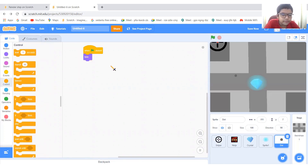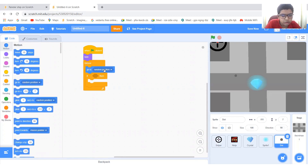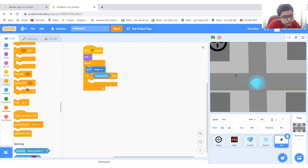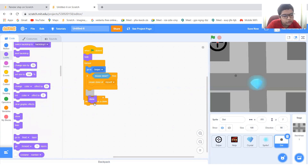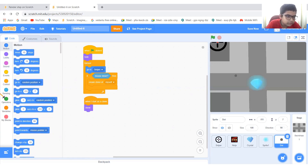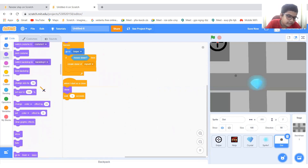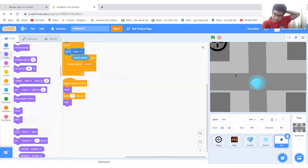When green flag is clicked, go to Looks, hide, controls, forever. If — go to motion — go to sniper — if mouse down, then go to controls and create a clone of myself. When I start as a clone: Looks show, then wait one second and hide. So now it creates a dot and it disappears.